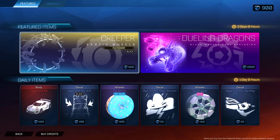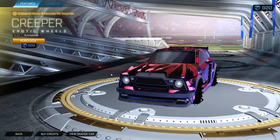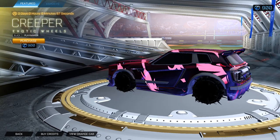Yo, what's up guys, Jay Dukes here. What is this? Creeper black wheels. What are these? January 11th item shop. Nice.